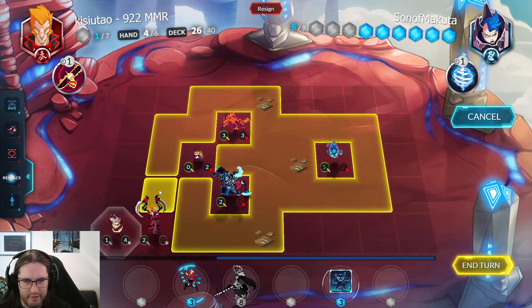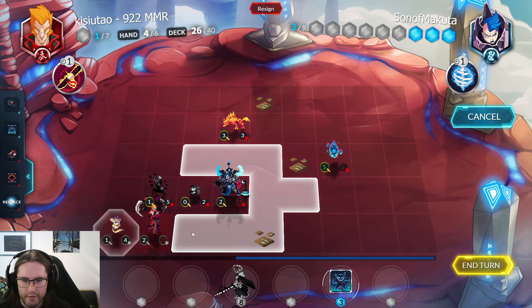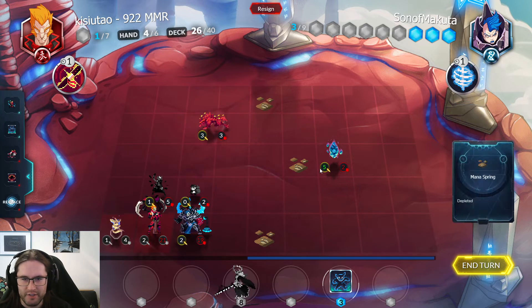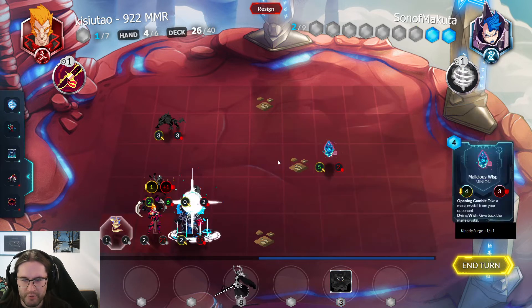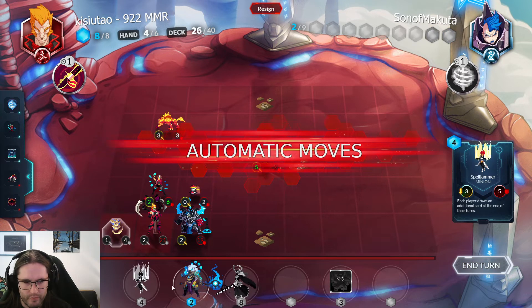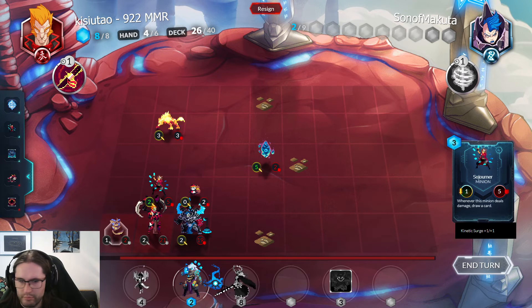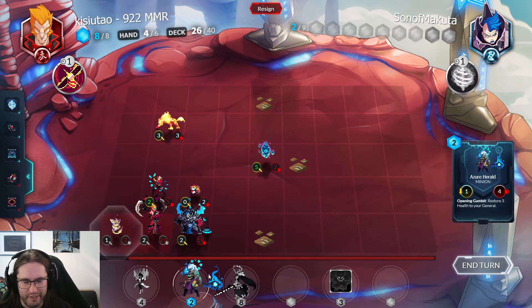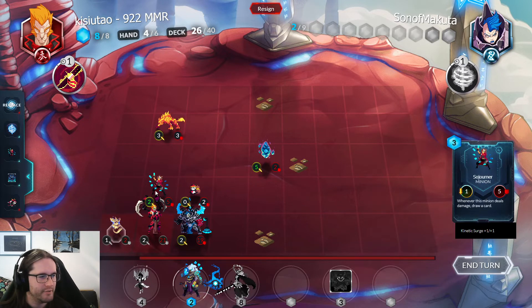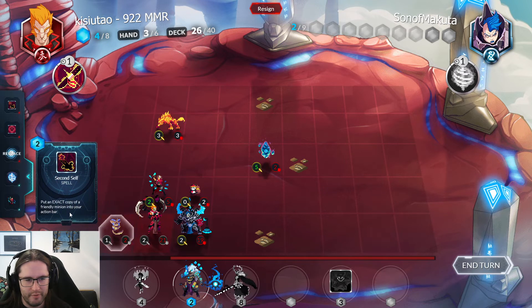It doesn't even die and it only does one damage to the Sojo, so I can probably hit it again next turn. I'm going to bring this in. Since my opponent has taken the stance of walling themselves in, I'm just going to take as much space as possible. I'll hold on to both of these for nice card draw. All right — that resolved quickly, that was weird. I got the card in my hands before the animation played.